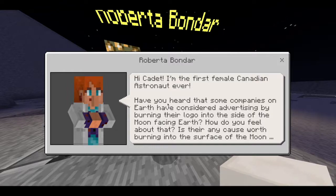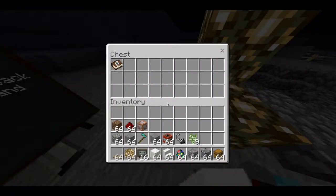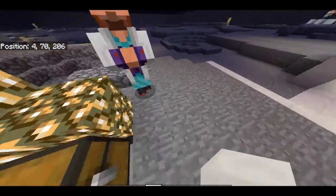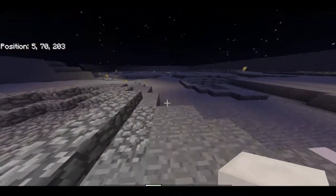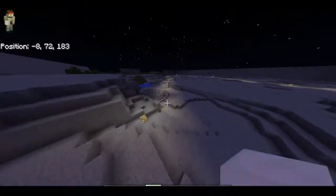They introduce themselves and then get into the issue. The first issue is: some companies have considered burning their advertisements into the face of the moon, and this is asking how the kids feel about that. Is there any cause on earth that would be worth burning into the surface of the moon? The sign says go check out Roberta, grab a portfolio from the chest, answer it, and put the portfolio back. The next student along will do the same. Then follow the glowstone lights over to Station Two.